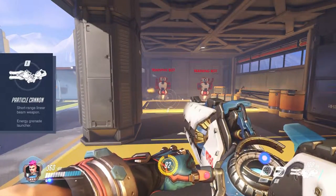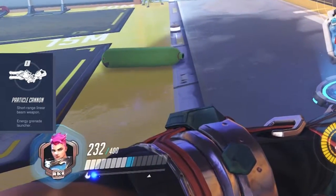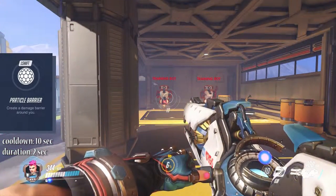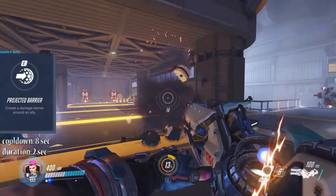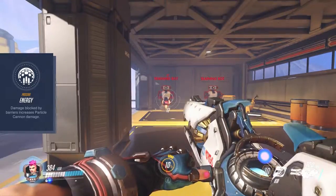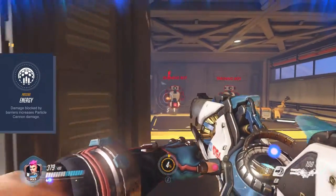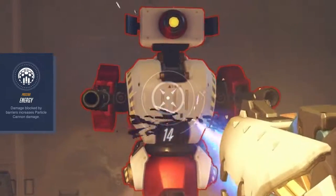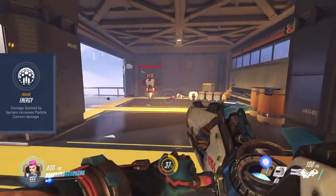A general word on shield points: they take the exact same damage as HP do, but after about 3 seconds of taking no damage they will begin to recharge. Left shift ability Particle Barrier will block incoming damage on Zarya for 2 seconds, with an 8 second cooldown. E ability Projected Barrier will block incoming damage on a targeted ally for 2 seconds, with a 10 second cooldown. These two barrier abilities also interact with Zarya's passive ability, Energy: it buffs your Particle Cannon's attack power whenever one of your barriers blocks damage, indicated by the number below your aim. The more damage you block, the faster the energy level rises, and the energy level decreases at a very quick rate.